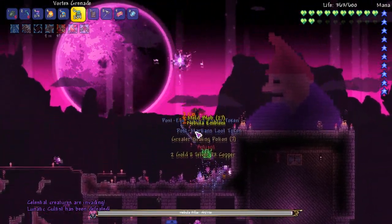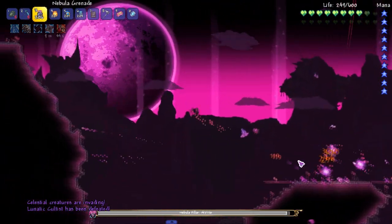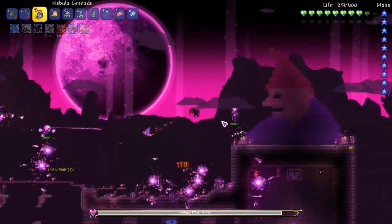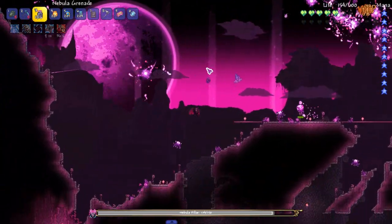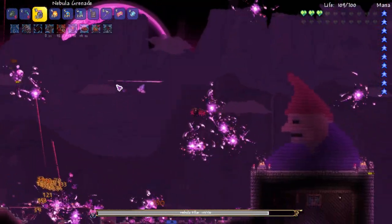Those homing shots aren't that bad though. Nebula pillar — we gotta use the nebula grenades then, that's just how it's gonna be. The pillar is right above me, really high up in the air for some reason. Let's see if that one cultist dies — we're gonna buff because I'm going to die.